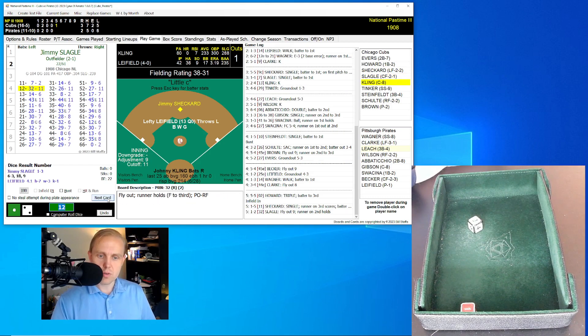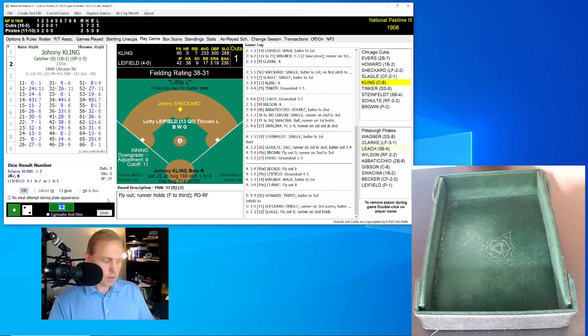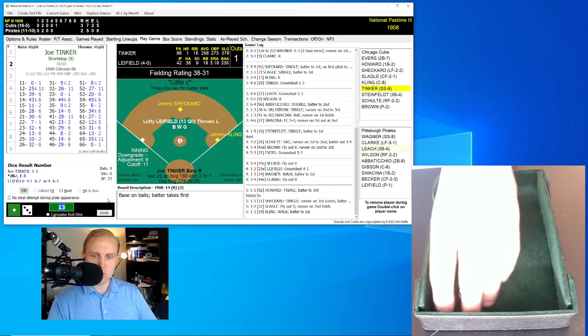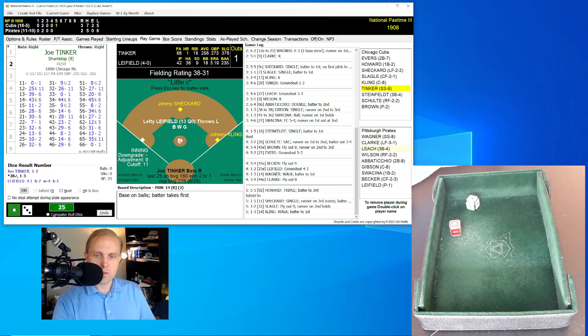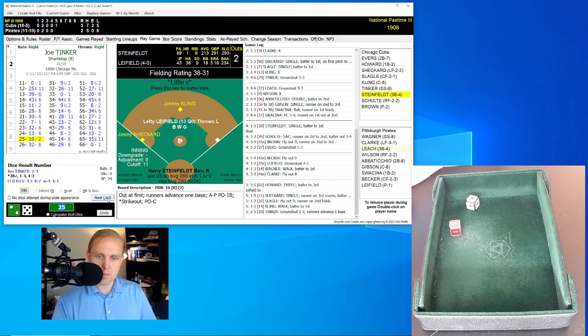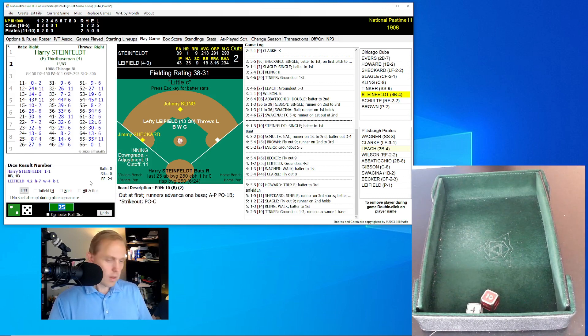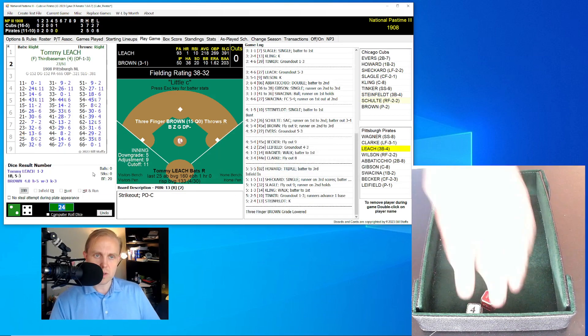Slagle rolls a 12 for a 32 — fly ball to right, Wilson has it, Sheckard has to hold. One gone. Here's Kling, rolls a 13 for a 14 — walks, four walks given up by Liefeld, who has committed many acts of self-destruction. Tinker rolls a 25 for a 10 — ground ball back to Liefeld who goes to first. Both runners move up. Two gone for Harry Steinfeld, one for one with a walk. He rolls a 24 for a 13 — strikeout, second strikeout for Liefeld. We go to the bottom of the fifth.